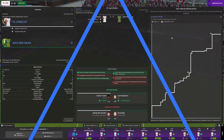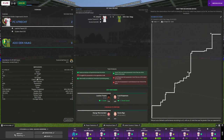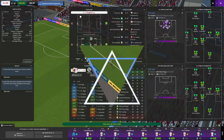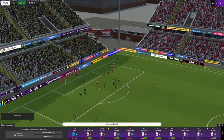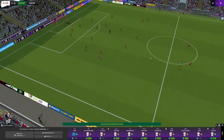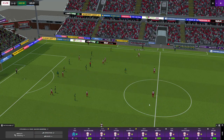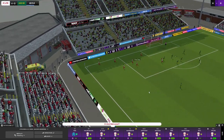Half-time: FC Utrecht 2, Den Haag 0. We've had 18 shots, five on target; they've had none. Expected goals: 1.55 for us, zero for them. We start the second half with an encouraging team talk. Almost immediately from a throw-in, Lacina Traoré scores — three-nil, his 25th goal of the season. There's another scramble on the goal line but Traoré doesn't get the ball in the net this time.